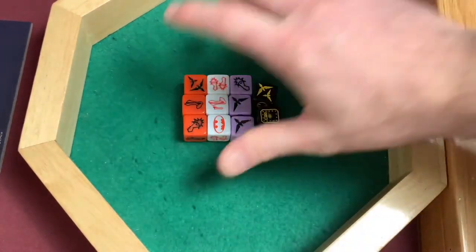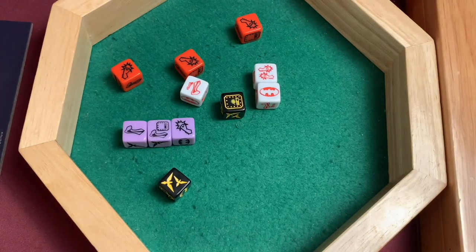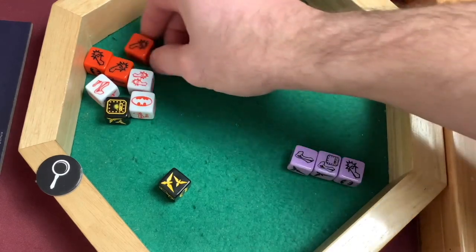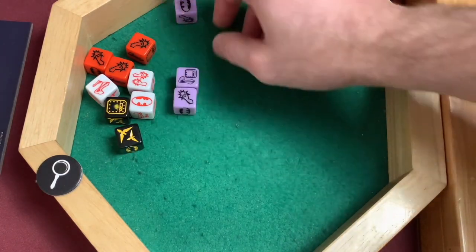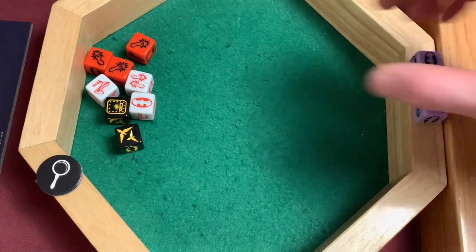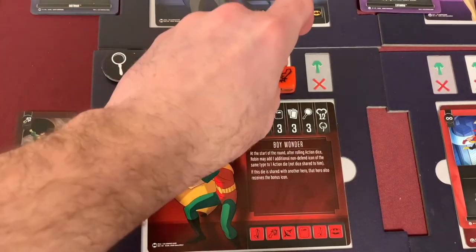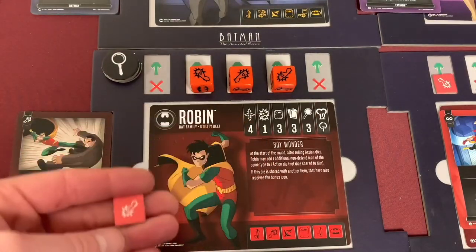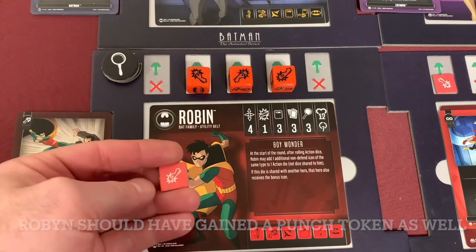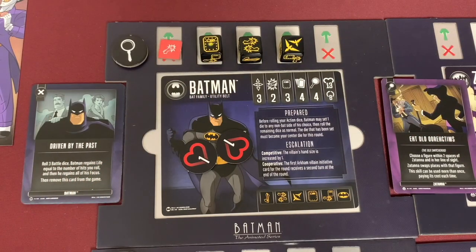Continuing round two dice placement: Robin keeps three punches, passing punch tokens to Batman and Supergirl. Robin's Boy Wonder power adds a punch symbol to the die shared with Supergirl. Batman sets his center die to double punch and receives ranged attack icons from shared dice — a defense die from his own roll gets passed to Robin. The team is positioned with heavy punch power for Zatanna and Robin, and Batman loaded up with ranged and melee options heading into the battle phase of round two.